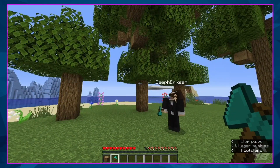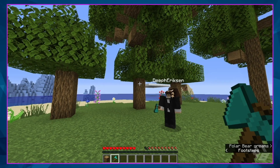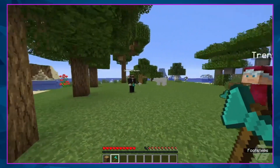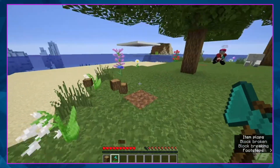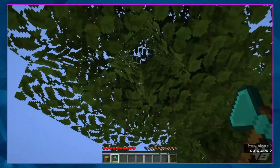Now that you have Smooth Timber toggled on, let's all cut down our respective trees now. Oh, that is so cool! If you chop it down, you'll see it just falls down like butter — very smooth.